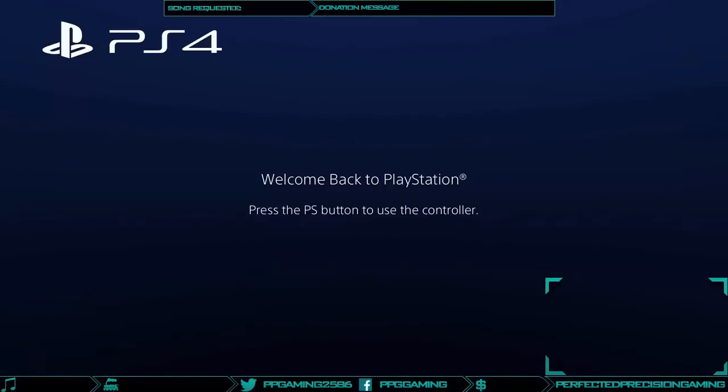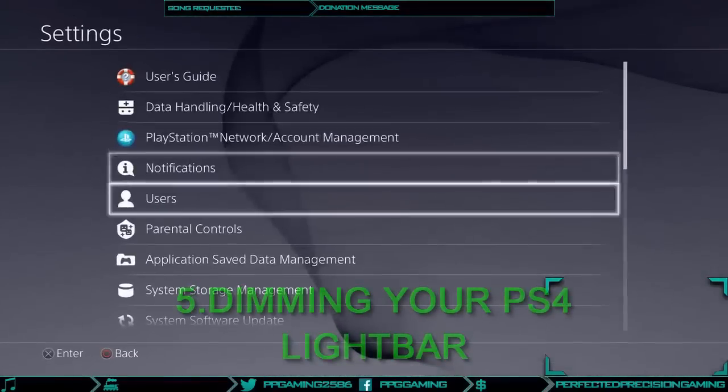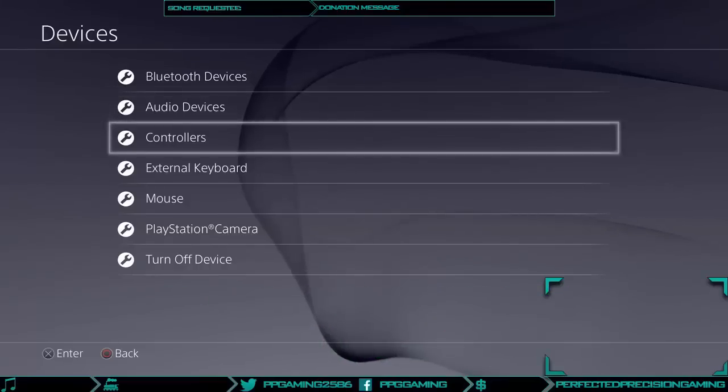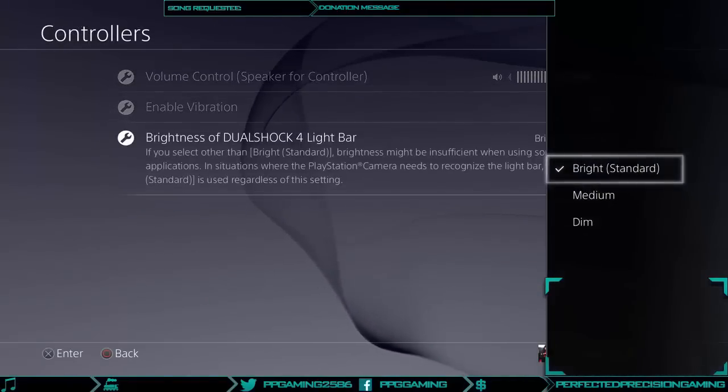Number five: dimming the PS4 light bar. While you can't fully turn the light bar off, if you choose to, you can dim it to make it less bright. Go to Settings, then Devices, then Controllers, and choose the lighting preference.